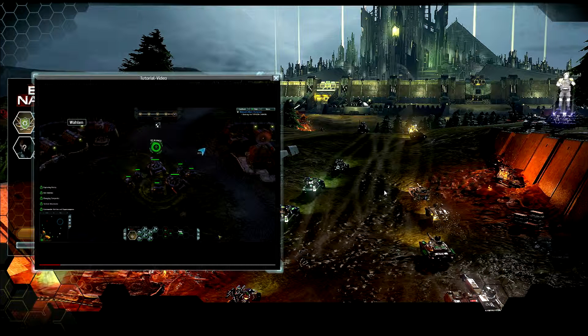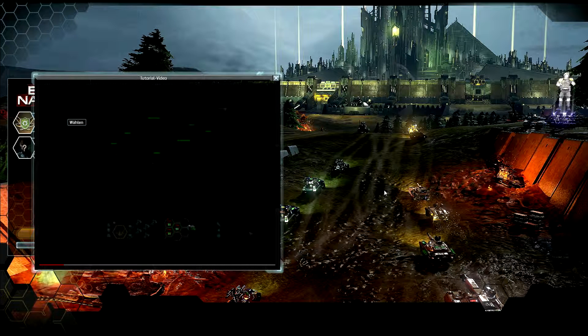Depending upon your class and faction, your units, tactical structures, and commander abilities may appear different in the loadout tray.